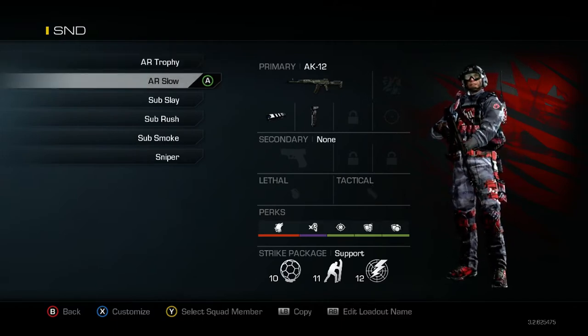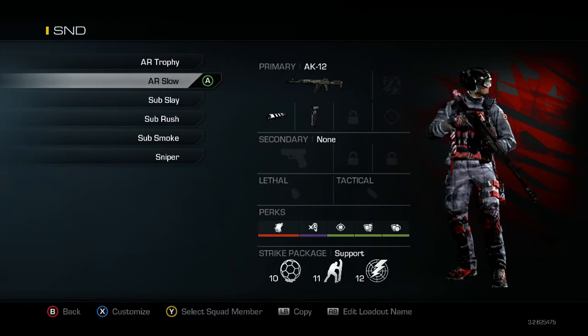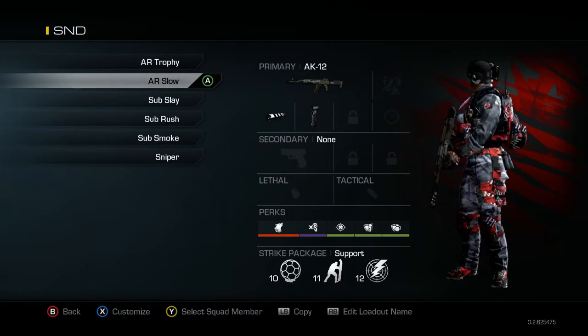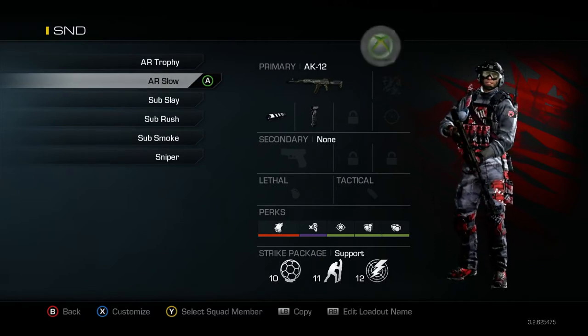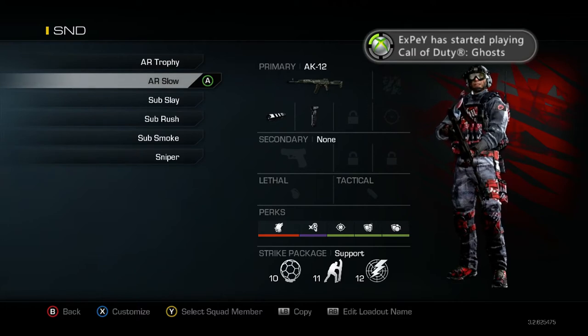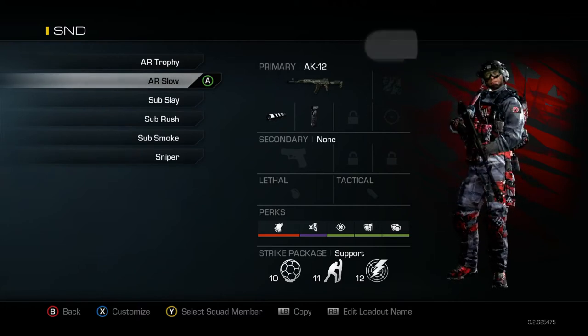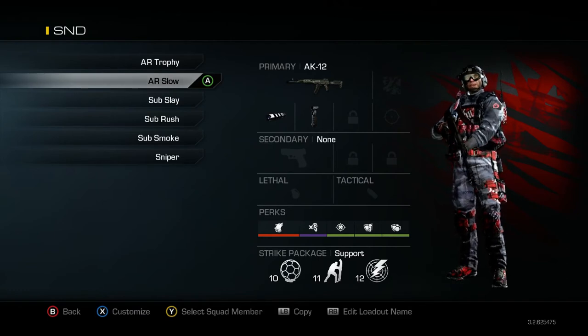The next one is just a slight variation, same principle, only I don't have a Tactical, and instead of Quick Draw I have Tac Resist and Blast Shield. This is my slower-moving Assault Rifle class — more of a Slayer class. I find that you don't really need Quick Draw in an S&D setting for this particular gun. This is basically an 'I'm gonna stay alive no matter what you throw at me' class.